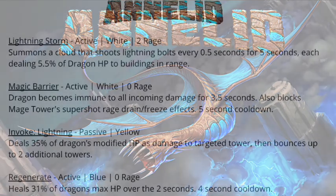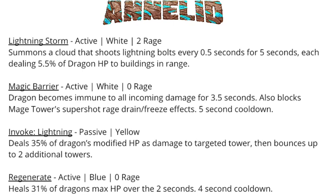Next we'll talk about Annelid, the legendary wind invoker bred by Ladron and Dagon. Annelid is interesting but I'm a little worried about this dragon being ineffective. He has Lightning Storm, an active white two rage spell that summons a cloud shooting lightning bolts every half second for five seconds. Each bolt deals 5.5% of the dragon's HP to buildings in range, hitting towers randomly, similar to the existing Lightning Storm in game. The problem is it does a little damage to a lot of different towers over a large area.